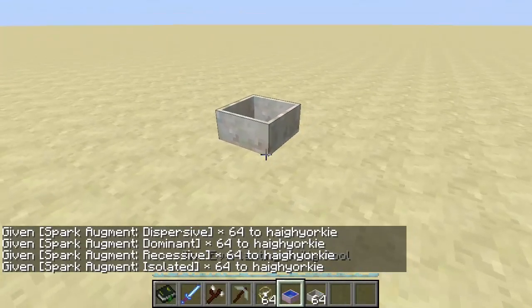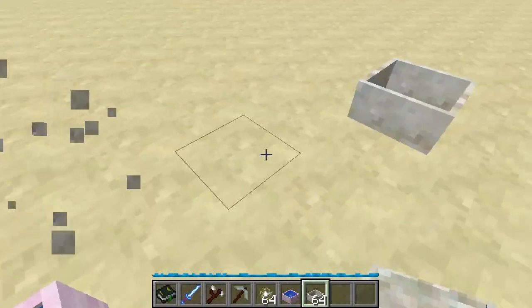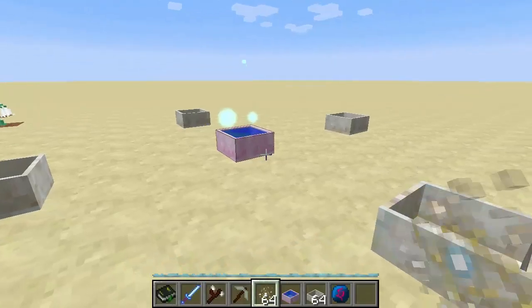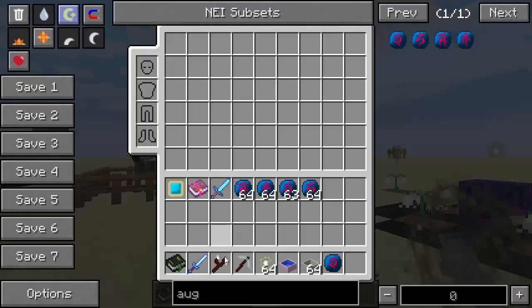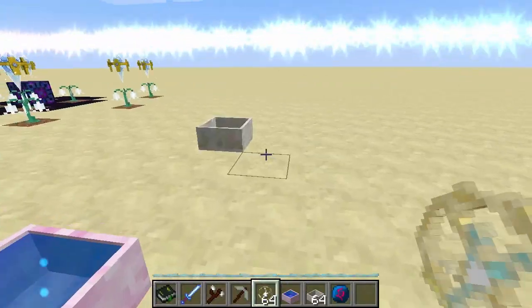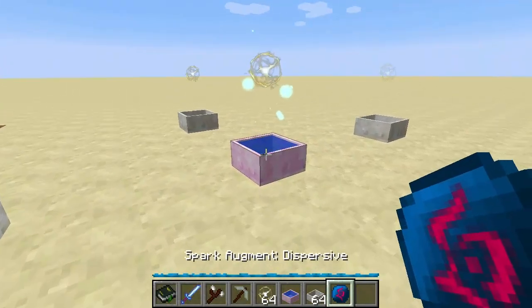I'm going to use a creative mana pool and have around it four normal ones. Let's have the dispersive one on here - put spark on there. They're actually all attached to each other - that one is attached to all four of them, which is fantastic. Now I had the dispersive one thinking it would disperse the items, but if I read properly I selected the wrong one. I've got the recessive one here - pop that onto there. Look at that, that looks amazing. Visually that looks really, really good.